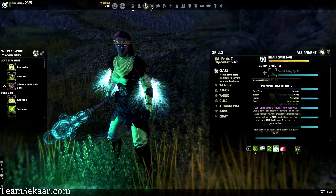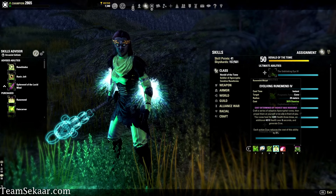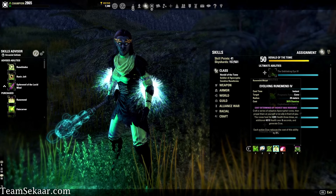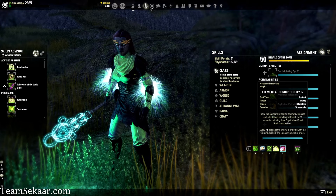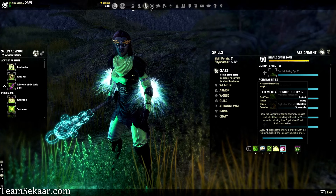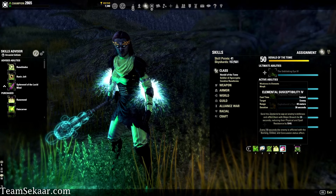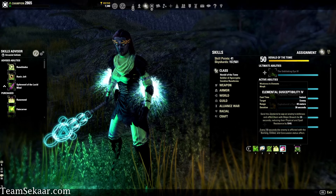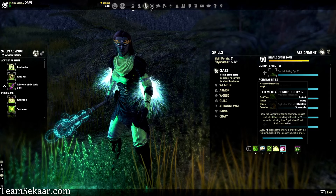We're also using Evolving Rune Mend, which is kind of your pseudo-Resolving Vigor. It's a way to combo your healing in between your other two healing abilities and just get right back up to full health quickly. We've got Elemental Susceptibility, because every build has Elemental Susceptibility — it's your source of Major Breach, reducing your enemy's physical and spell resistance by 6k. Every 7.5 seconds your enemy is afflicted with the Burning, Chilled, and Concussion status effects, which is a lot of extra damage and also procs your Force of Nature CP. Definitely use that.